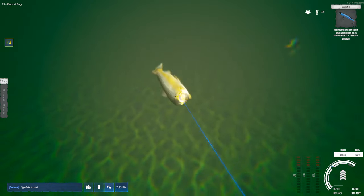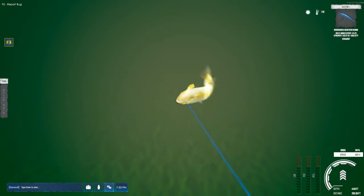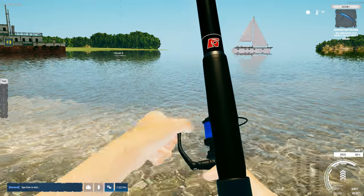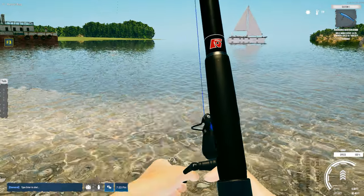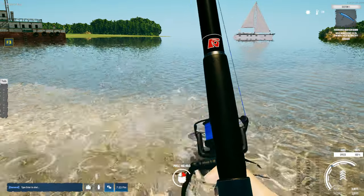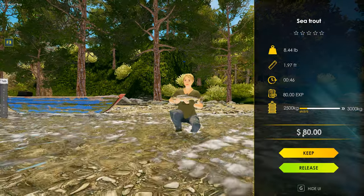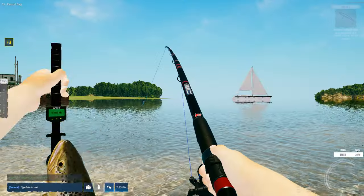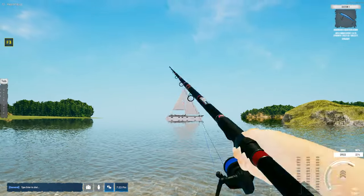We're going to reel him in kind of fast because he's not humongous. I really cast that far — I might try throwing towards that sailboat next time. He's only 8 pounds but $80 — that's pretty good. But that 120 XP, that's what's important right there. We're going to release him.